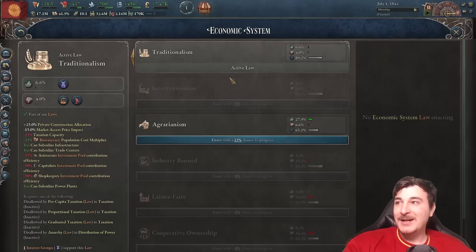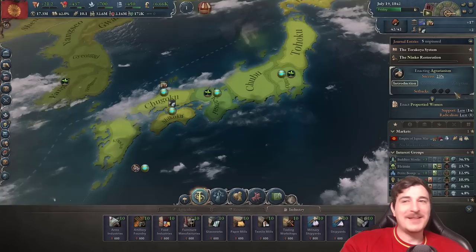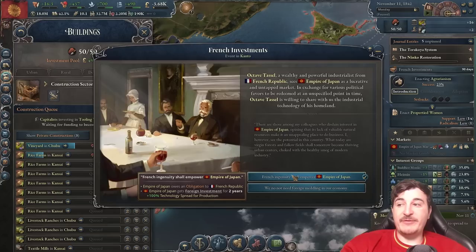I'm also going to get a few basic industries going — three more textile mills or clothing manufacturers, and three more furniture manufacturers in Chubu. And we passed the legislation! It boosted our income by 10,000 instantly, which is huge. Now we have support for Propertied Women — that's impressively early. Whatever the case, let's put that at the end of the queue and get four more construction sectors going in Chubu, since we can definitely sustain this with our current economic output.